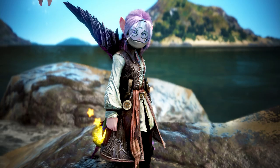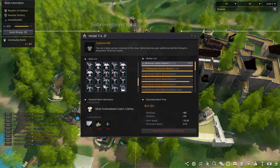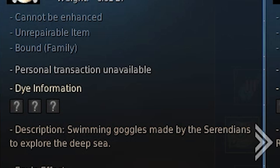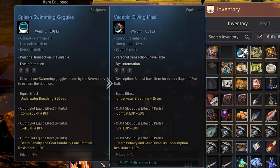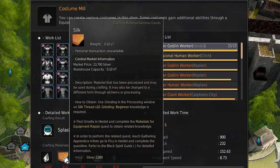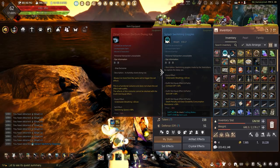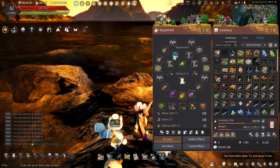The next choice is the splash swimming goggles. This is another great option for those needing underwater breathing and can be created at any level 2 costume mill. These only have plus 20 seconds underwater breathing, but is the only free choice if you missed out on any events or couldn't get items that can't be obtained anymore. These goggles can be made using 10 translucent crystals, 10 silk, 5 iron ingots, 10 trace of wave, and 35 blackstone powder. Wearing this takes up a head slot for costumes and can be worn with the unaltered diving suit too.